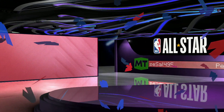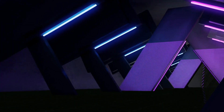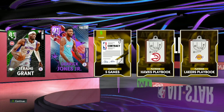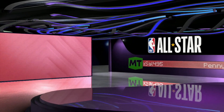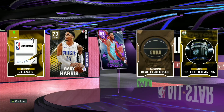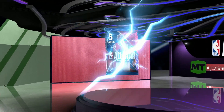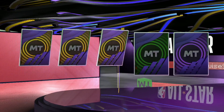We're starting at 5.4 million MT. These are the first dark matters in packs. First pack - shake right to the left - it's an amethyst. The dark matter glow looks kind of like a mix of an amethyst and a pink diamond. We get 91 overall Derrick Jones Jr from Miami. These are deluxe packs so we're guaranteed a card from the set every single pack - that's a W. Second pack is another amethyst, another Derrick Jones Jr.